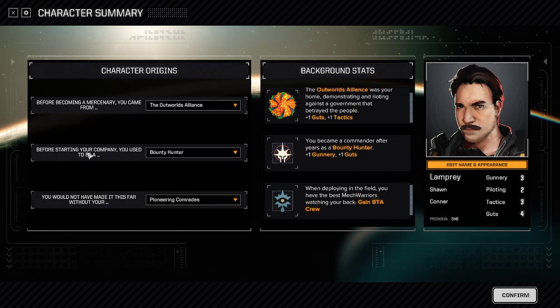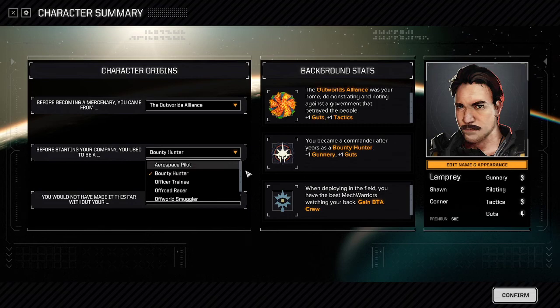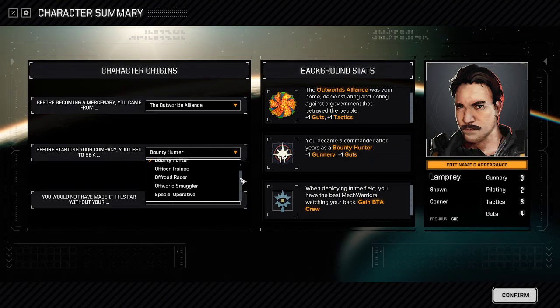Your second option is: before starting your company, you used to be a blank. There are six choices: Aerospace Pilot, Bounty Hunter, Officer Trainee, Offworld Racer, Offworld Smuggler, and Special Operative.